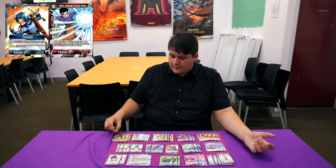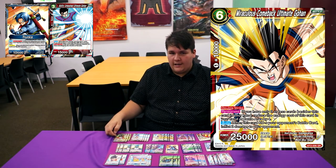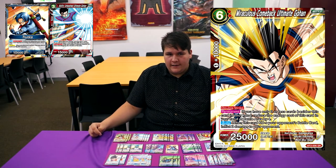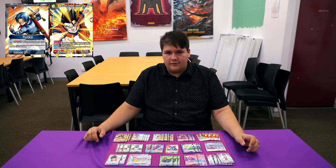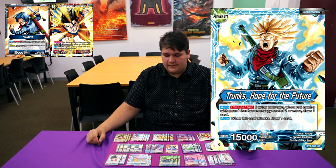Lastly, we're rounding off the deck with 4 Miraculous Comeback Gohans. This card is just too strong to not play in anything red — it wins you games for no reason. Being able to hit into the opponent's Carbar or something small, dealing 2 damage off them, is just too strong. It ends games so quickly and takes people by surprise if they're not expecting it.